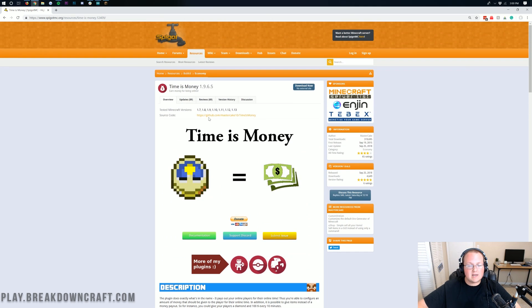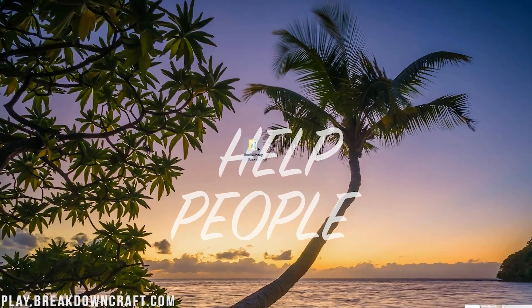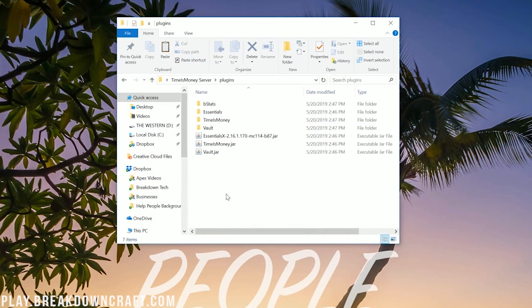Let's go ahead and get Time is Money installed. This page is the official Time is Money download page, linked in the description. It's currently only updated for 1.13, but I expect it to be upgraded to 1.14 very soon. Click the download now button, then drop that into your server's plugins folder. You'll also need an economy plugin and Vault, both linked in the description. I'm going to use Essentials for this video, and Vault because pretty much every Minecraft server with an economy has Vault on it.